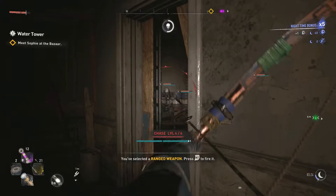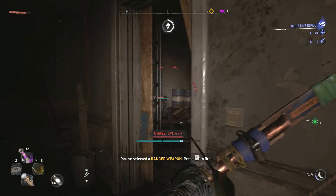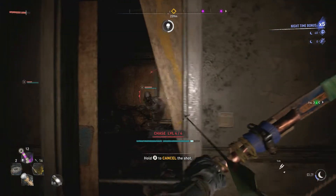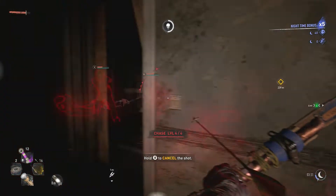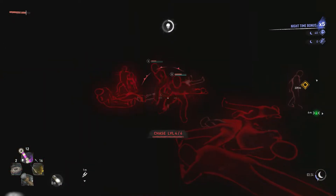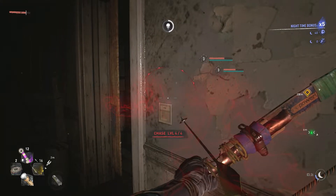You can even use C4. Going about it with the bow and arrow way, the shock works better if they're all close together — they end up shocking each other, which is like a group effect, which is really good compared to fire or infection. Those don't really do as great unless you upgrade them, then maybe they'll do great damage.